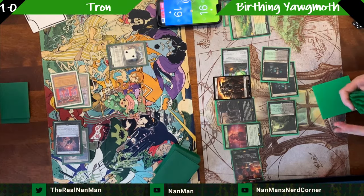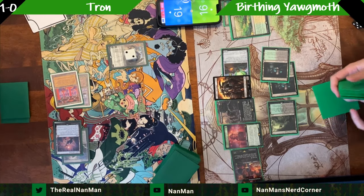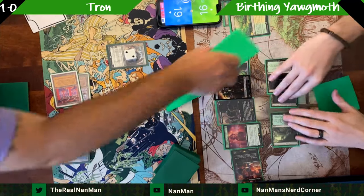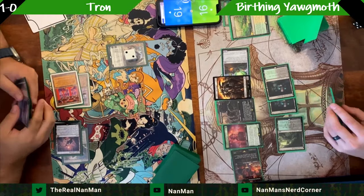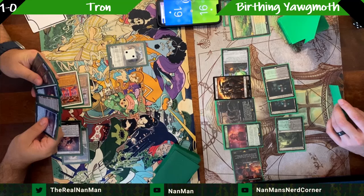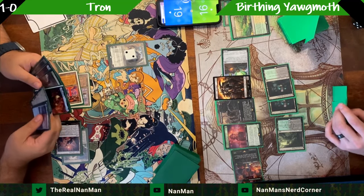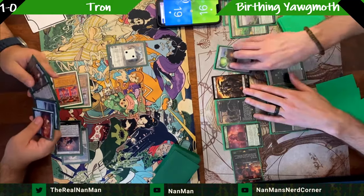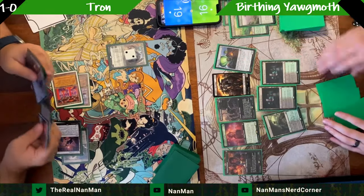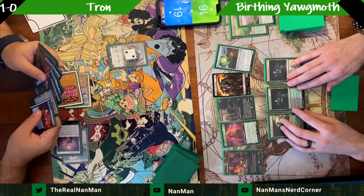I was hesitant about surveil lands at first — like yeah, specific decks will run them, but I didn't think they'd be for every deck. Now it's like every deck says 'do you have your surveil land? You need at least one.' It's just value — helps you set up and confirm what you're going to be drawing. Right there, throwing Endurance into the graveyard because we're looking for something else. Endurance is probably nice fighting through so many All is Dusts, but still.